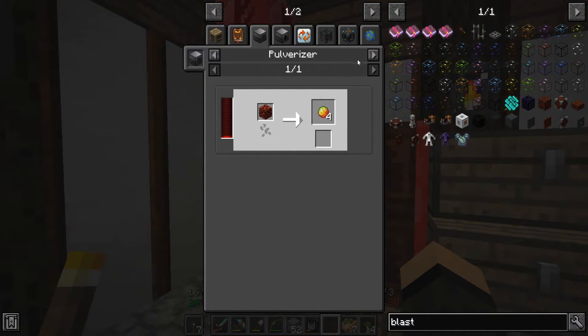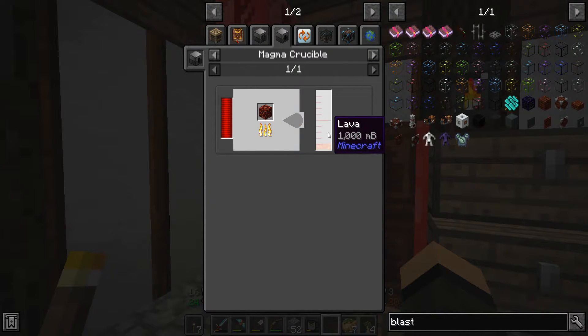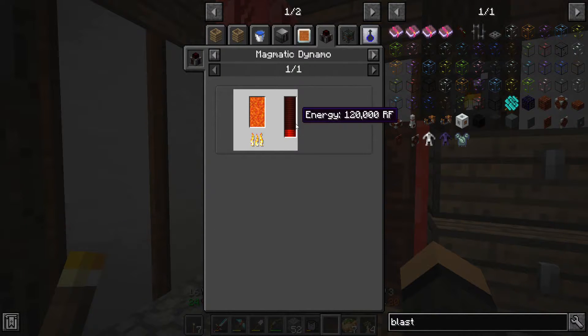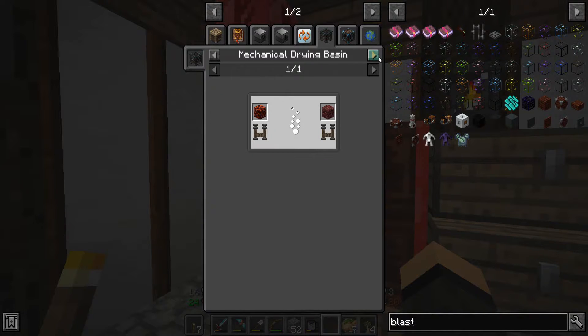And I can pull rise into magma cream. Magma crucible for 40,000 for lava. Which lava can then - magmatic, 120 into magmatic, so, eh, not bad.